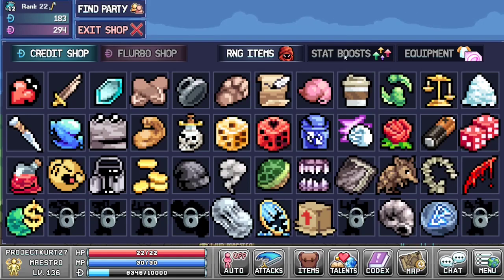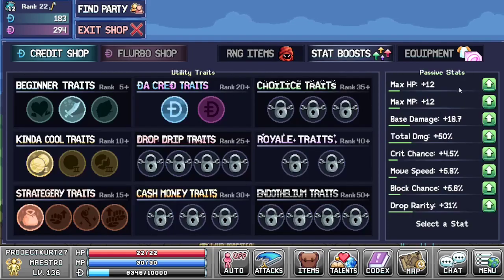The next screen in the credit shop takes you to the stat boosters, where in addition to having the passive stats that you can upgrade, you also unlock utility traits as you increase in dungeon rank. They give you various effects such as increased stats starting with certain RNG items, increased stats for having certain RNG items, and additional credits or credit Fleurbos.